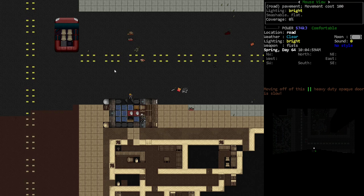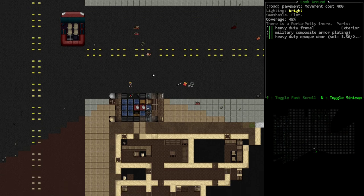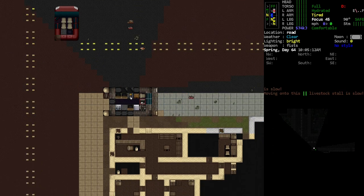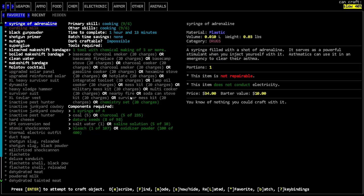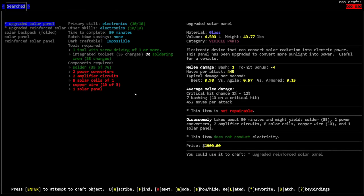Hey, Orange One here. It's been a little bit of time since in-game you guys were with us. I put some upgraded solar panels on the car — you can kind of see them from the outside. They look a little bit different: upgraded reinforced solar panels. I basically took apart some handheld gaming devices and used the electronics from that with the solar panels we took off those cars up there, to make these upgraded solar panels.